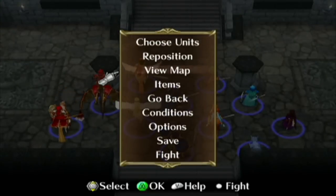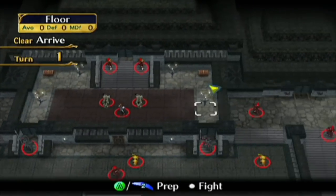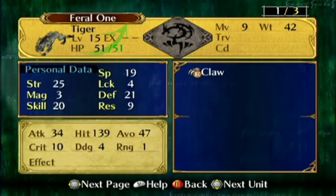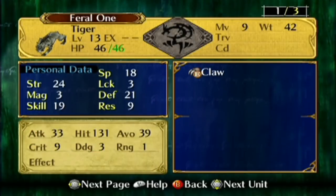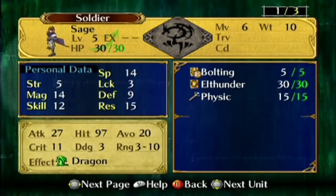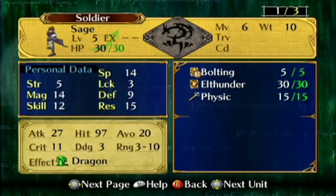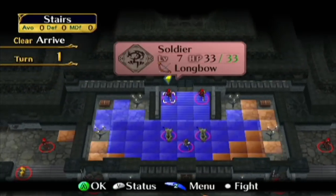I know you're all really here for the next part of this chapter, but we still had to get through this first. So there are quite a few enemies here, including a couple of pretty strong Feral One Tigers. They actually roll lower speed than they usually do on this attempt though. But 24 Strength is nothing to sneeze at, and we also have yet another Siege Tome here — Bolting. This Sage's stats are pathetic, seriously. This is the kind of stats I'd expect from enemies in Chapter 18. And a couple of Snipers over here.